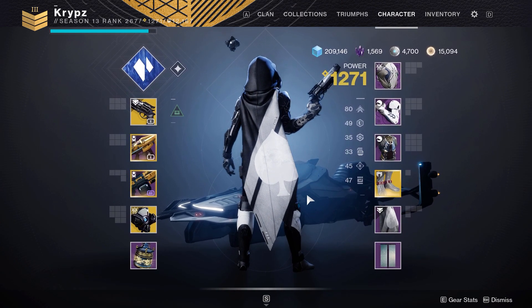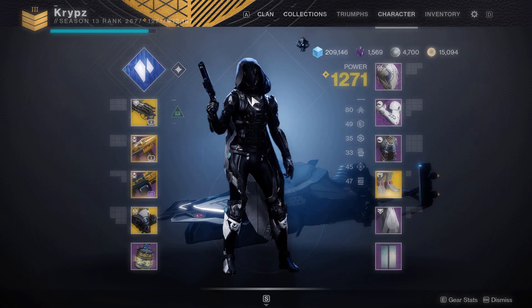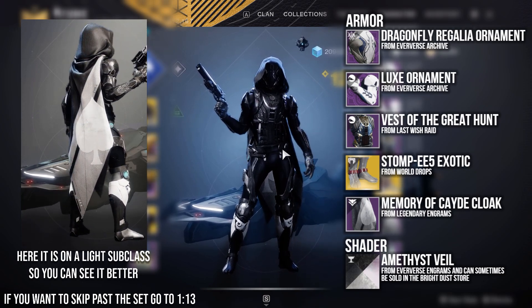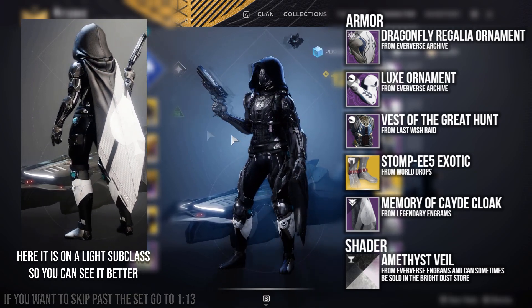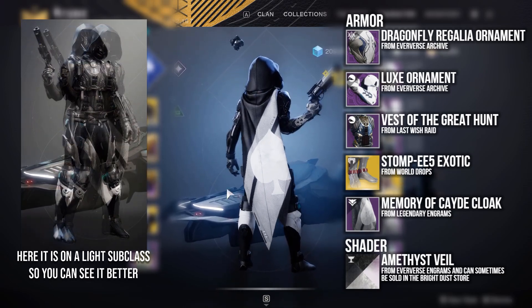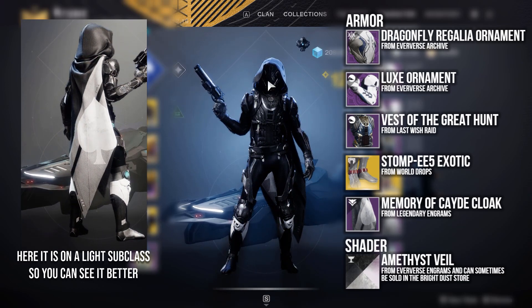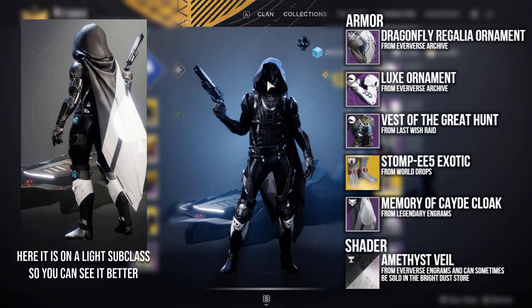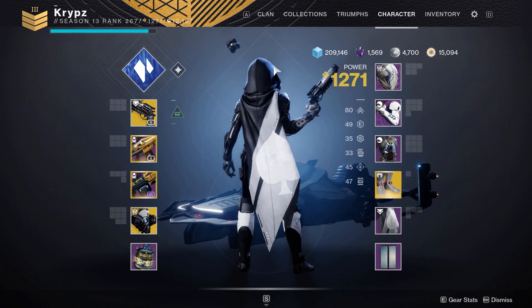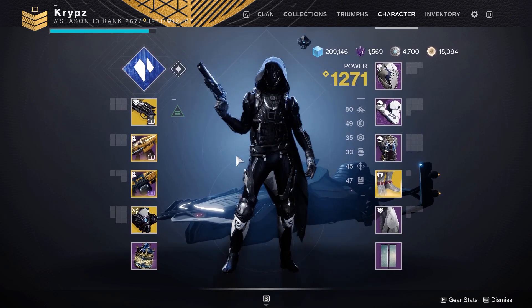I've used white on the cloak with the Memory Arcade cloak. The arm I am using is the Dragonflower Galeon, the helmet is from the Eververse Archive, the Arms Deluxe Sleeves are from the Eververse Archive, the chestplate is the Vest of the Great Hunt from the Last Wish Raid, and the cloak is the Memory Arcade cloak. For this blacked-out look I went with Amethyst Veil, which drops from Eververse Engrams and can sometimes be sold in the Brightest Store. For an all-black look, I'd highly recommend the Memory Arcade cloak as it creates a nice contrast and works really well with the set.